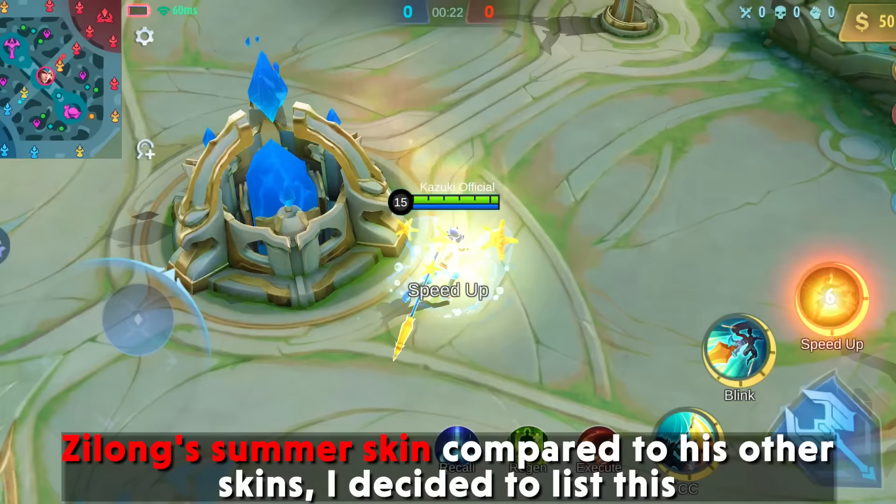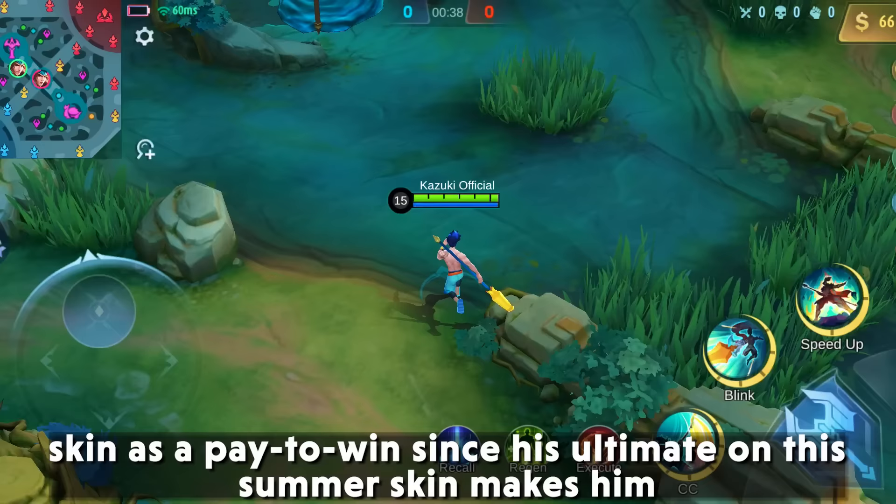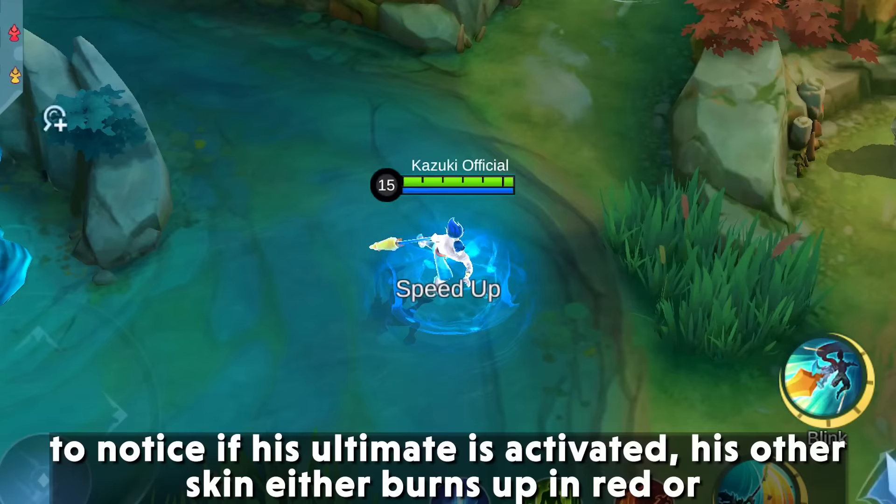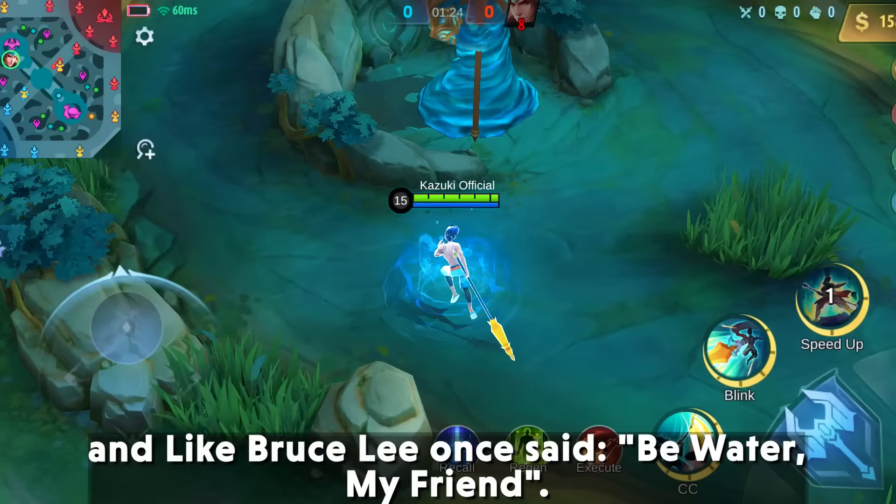3. Zilong Summer Waves — Zilong's summer skin, compared to his other skins, earns its place as a pay-to-win skin since his ultimate on this skin makes him blend in. If you encounter an enemy with this skin, you will find it hard to notice if his ultimate is activated. His other skins either burn in red or other vivid colors, but with this skin you blend in with the water — and as Bruce Lee once said, be water, my friend.